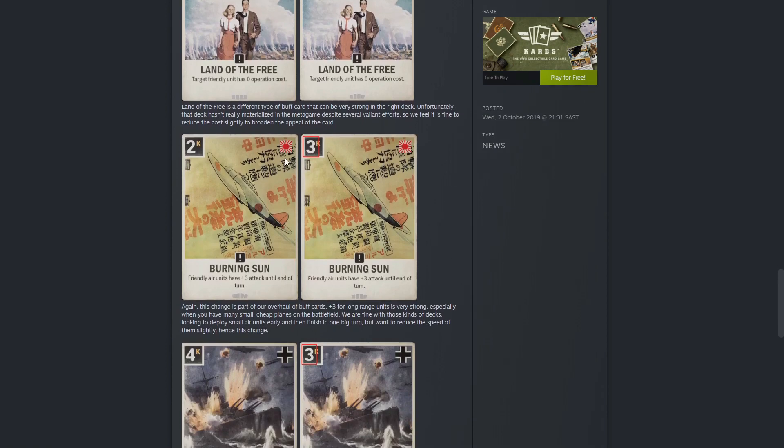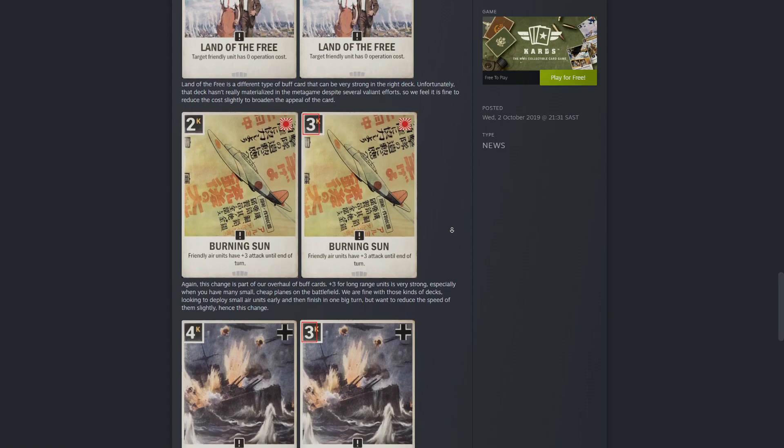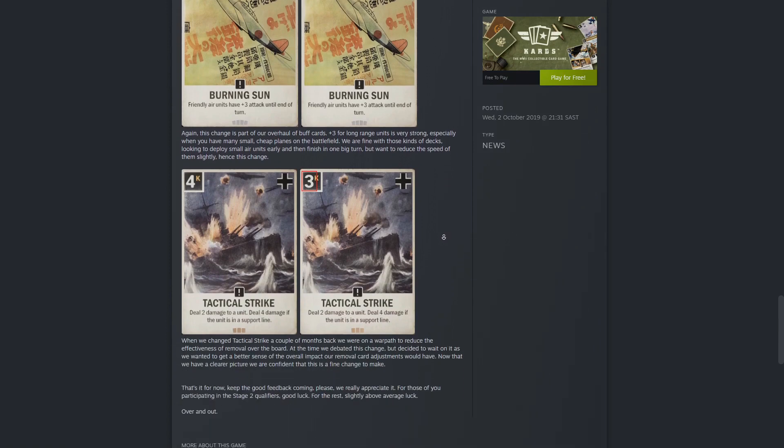Burning Sun is a staple for Japanese aeroplane decks. This card is a 2 cost order — friendly air units have plus 3 attack until the end of the turn. Instead of a 2 credit cost to play it's now 3 credit cost. I think that's a good change.